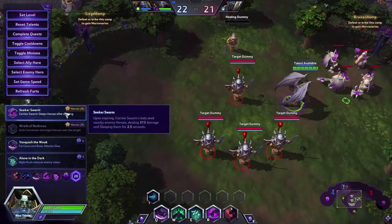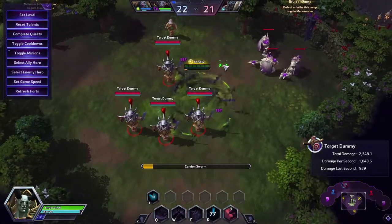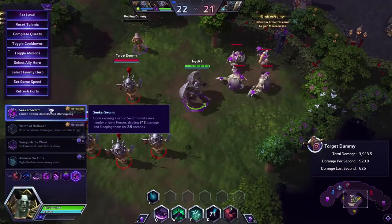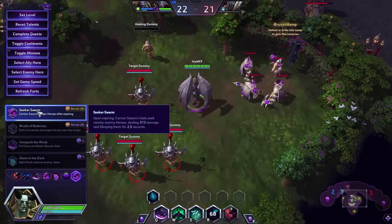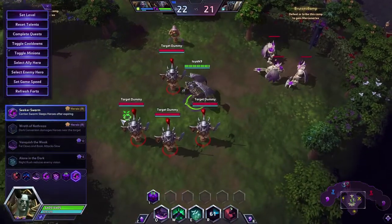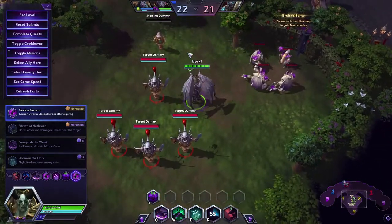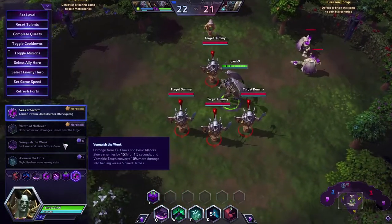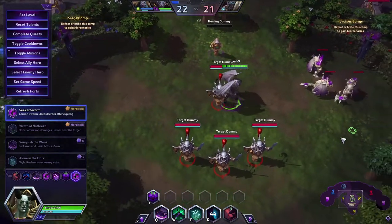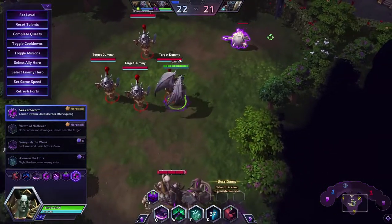Level 20 storm talents — you got Carrion Swarm, which after it expires shoots a swarm of bats that sleep the closest heroes. That's great for chasing, and it still encourages fighting against a lot of assassins. Seeker Swarm, then Dark Swarm — that showed you it hits multiple heroes, which does more damage. The more tanks, the better value, but it still works for other heroes too. Basic attack slow — this is pretty much Nexus Blades. Night Rush reduces enemy vision — just take Seeker Swarm or Wrath of Nazareth. In very rare occasions do you want Vanish of the Weak.